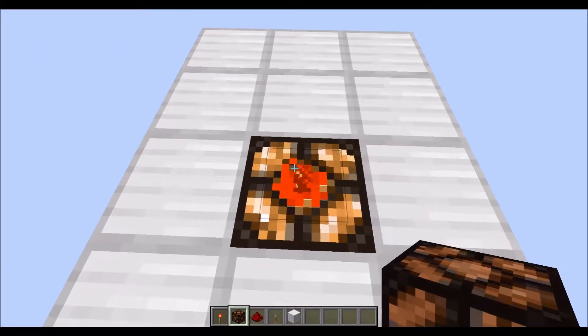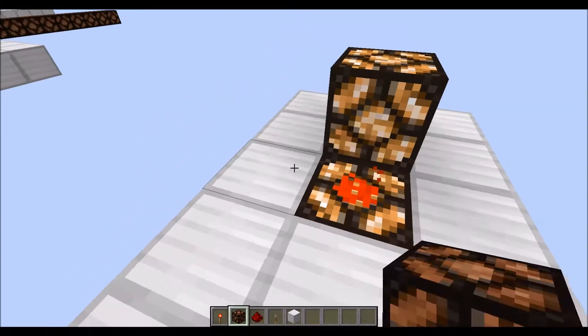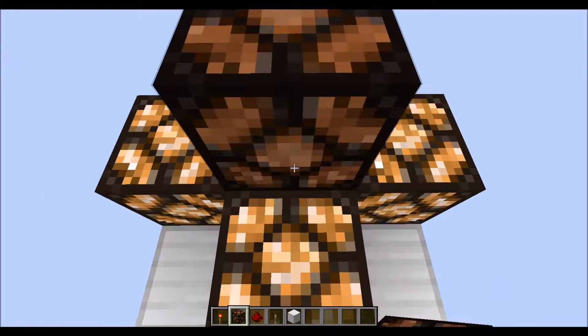When redstone is in its singular dust phase, it can power any side around it, but it cannot power the top.